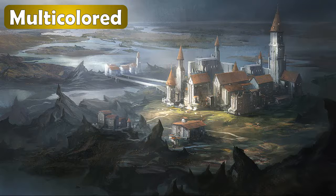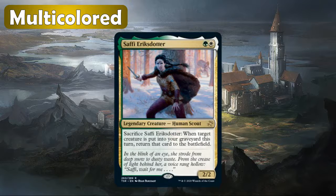For the multicolored cards, the first one we have is Safi Eriksdodder. This is pretty much just a combo-based card — you can sacrifice her, and then when the next creature is put into your graveyard this turn, you return it to the battlefield. There are a lot of different combos you can pull off with Safi. She's just a really good commander. I'm honestly not sure of the exact value, but probably around five or six bucks if I had to guess. Not a bad reprint at rare.